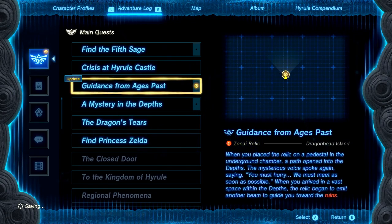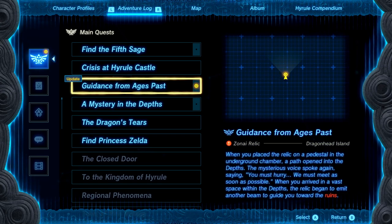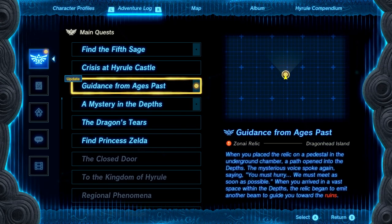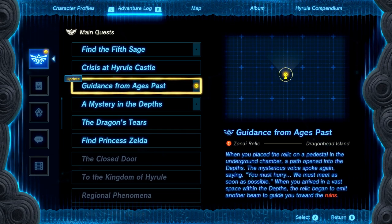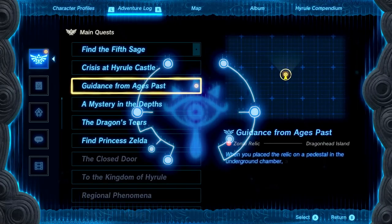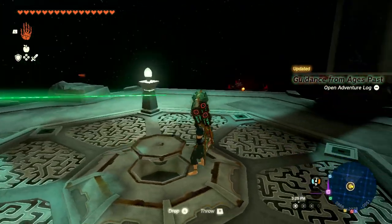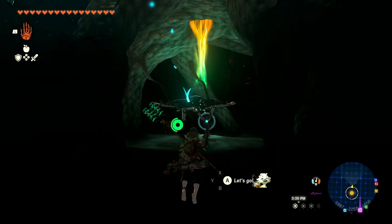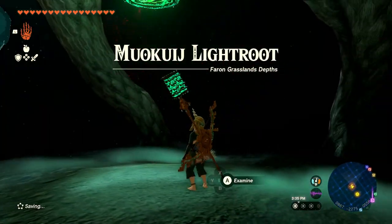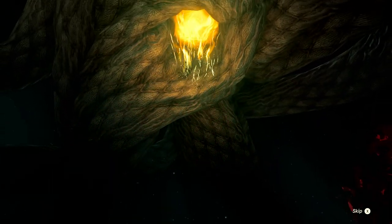'Guidance from Ages Past' updated: when you placed the relic on a pedestal, a path opened into the depths. The mysterious voice spoke again. When you arrived in a vast space, the relic emitted another beam guiding you toward the ruins. We're in a part of the depths we've never been before. Let's activate this light root — the Moqueige Light Root and the Farin Grassland Depths. This is probably our first way to enter this area.